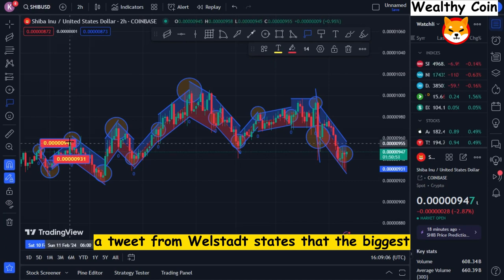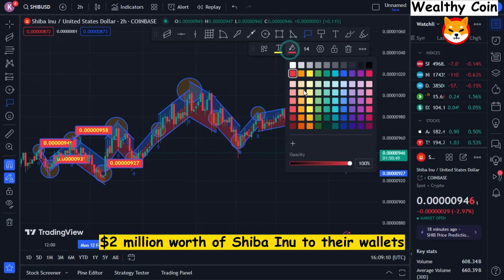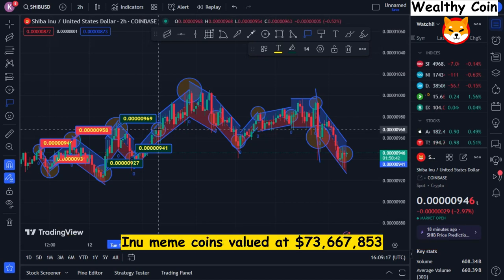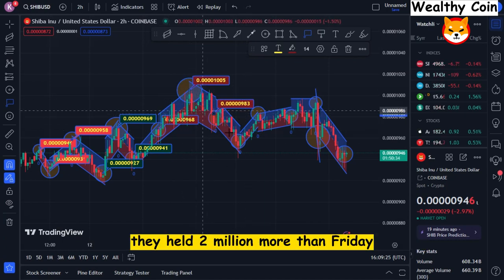A tweet from Wellstats states that the biggest Ethereum whales have just added a little more than $2 million worth of Shiba Inu to their wallets. The top 500 Ethereum users presently possess Shiba Inu meme coins valued at $73,667,853, according to Wellstats Wallet Tracker. They held $2 million more than Friday.